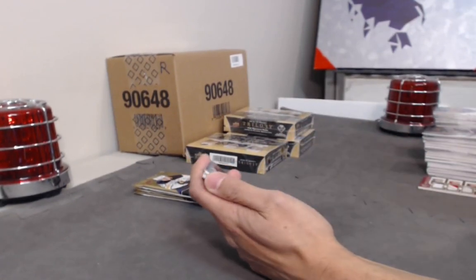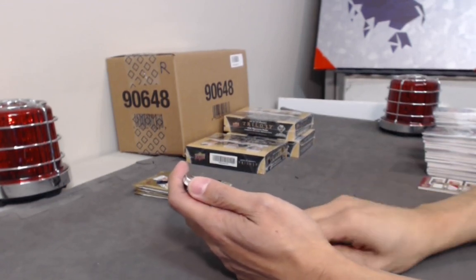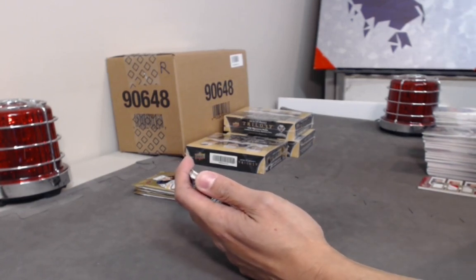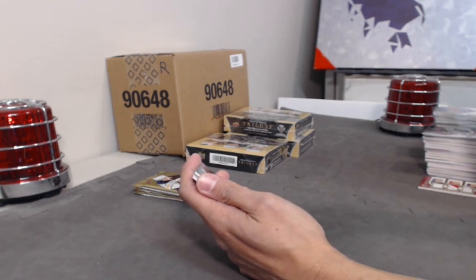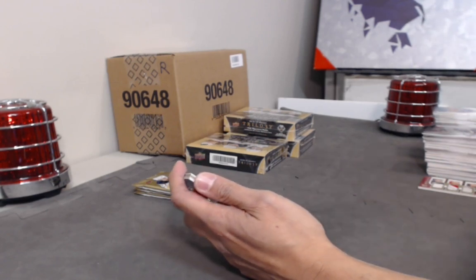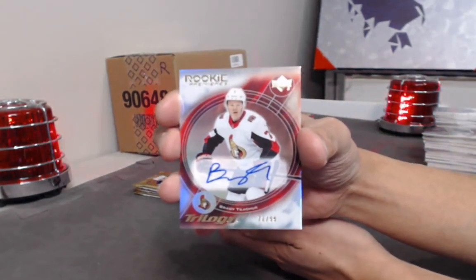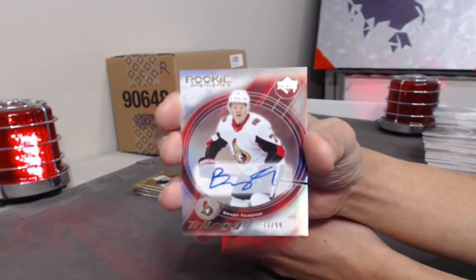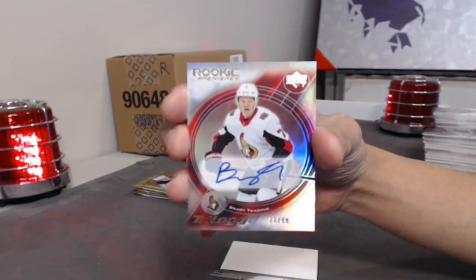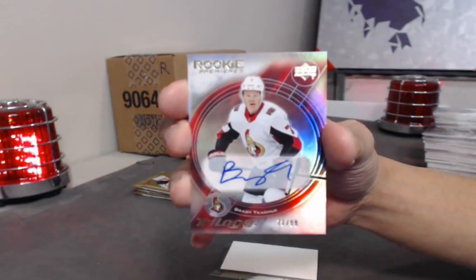Here we go — we have a Rookie Premieres Retro Auto. I don't remember his jersey number so you may need to help me. Brady Kachuk! Oh snap — 71, one of 99. Brady — what's his jersey number? I see a 7 — I don't know if it's just number 7 or 70-something.